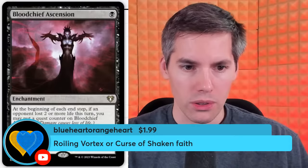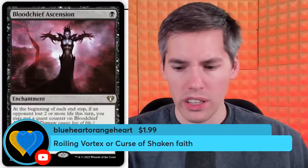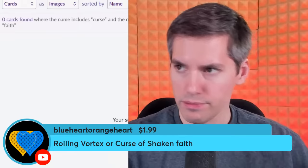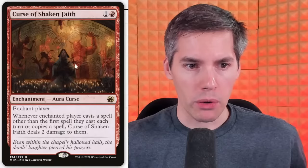Blue Heart Orange Heart with Roiling Vortex or Curse of the Shaken Faith. I don't think Roiling Vortex counts, but Curse of the Shaken Faith probably does. Red, 1-generic enchant player. Whenever the enchanted player casts a spell other than the first spell they cast each turn, or copies a spell, Curse of Shaken Faith deals 2 damage to them. You make sure you don't get out of line, you Storm player — Storm is going to be held down.